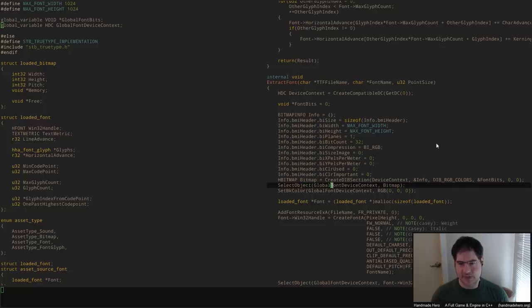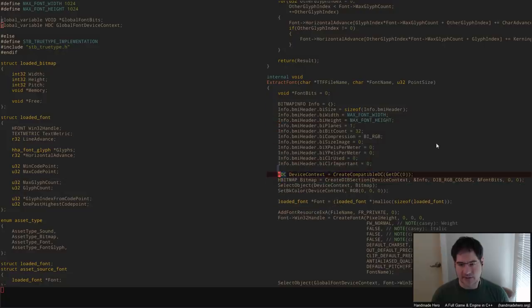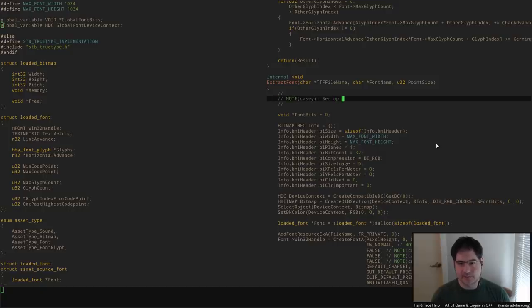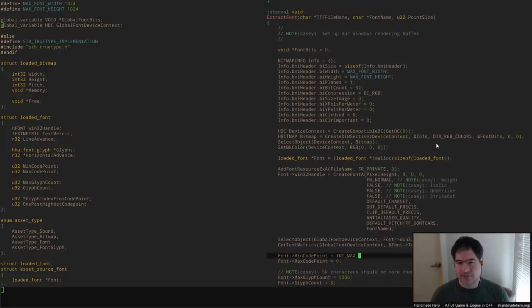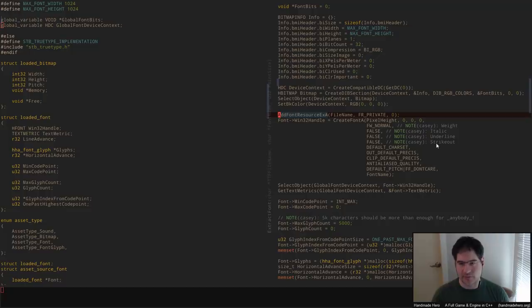Here's our font bits — we would create that here, and then we are selecting these things in there, including the bitmap. This sets up what we need to do for Windows. Let's call this 'set up our Windows rendering buffer,' and font_bits becomes the place where these things would actually be loaded. We're going to malloc a loaded_font — I'm going to ignore that for now and figure out what we want to do with it later.